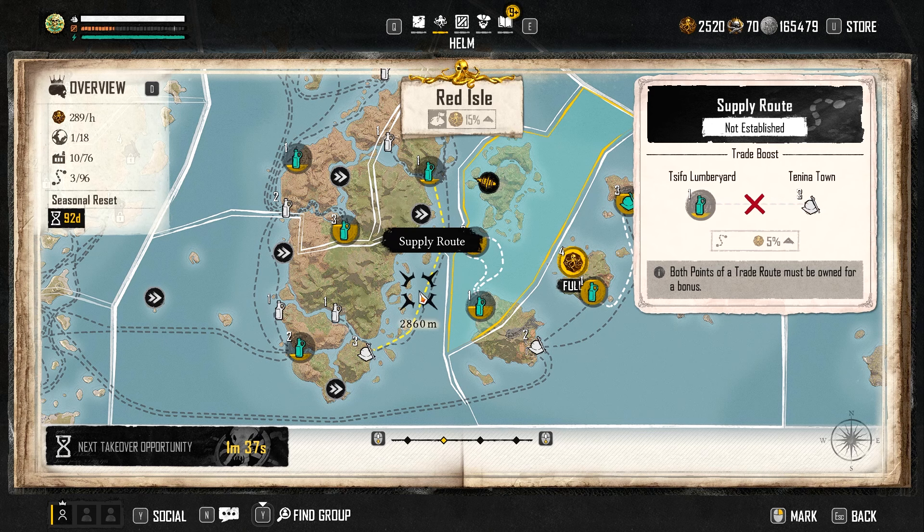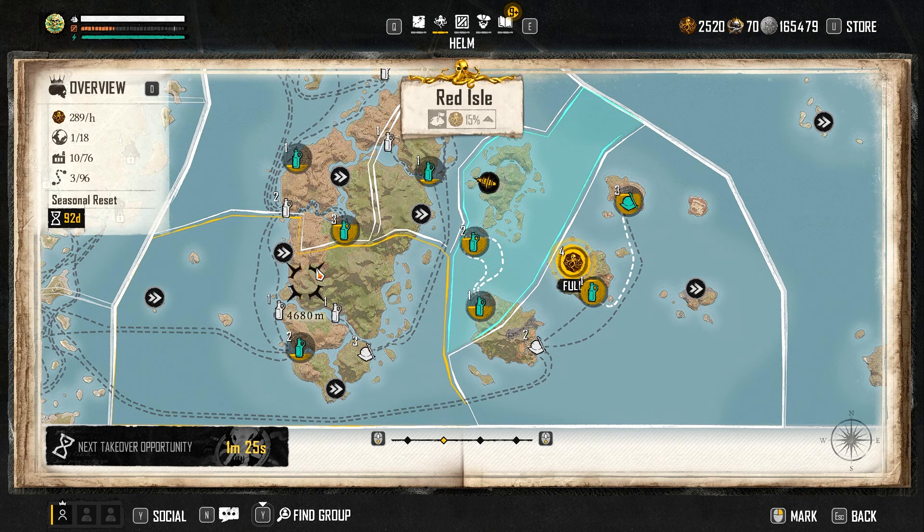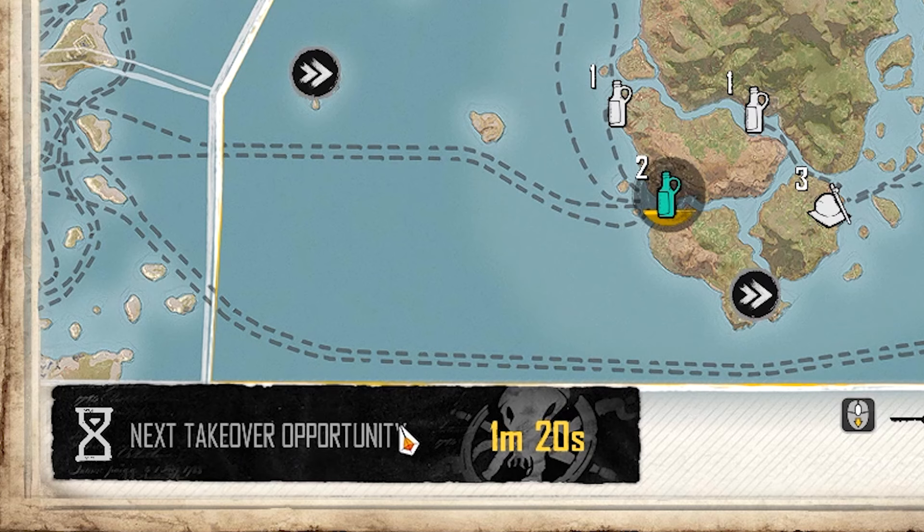But there is another takeover opportunity that is actually PvE, which means that you work with up to two other players — so three players working together to secure a location. It's actually a blue event, and it starts every half hour alongside the raid hostile takeovers.